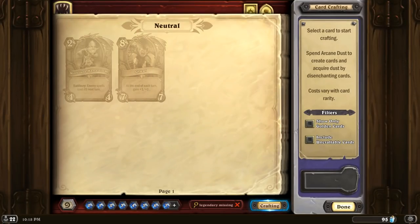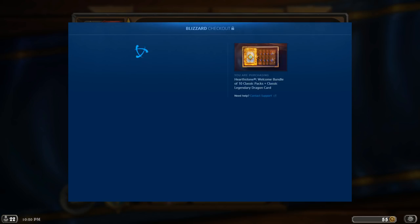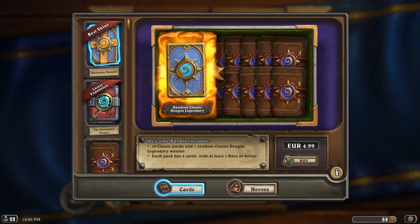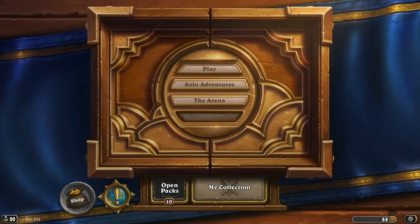Let's try. You can see that I only have 95 dust, and we are going to check if that dust is going to increase in case they give out dust instead. I just bought the pack now. Let's see what will happen — let's exit the shop.